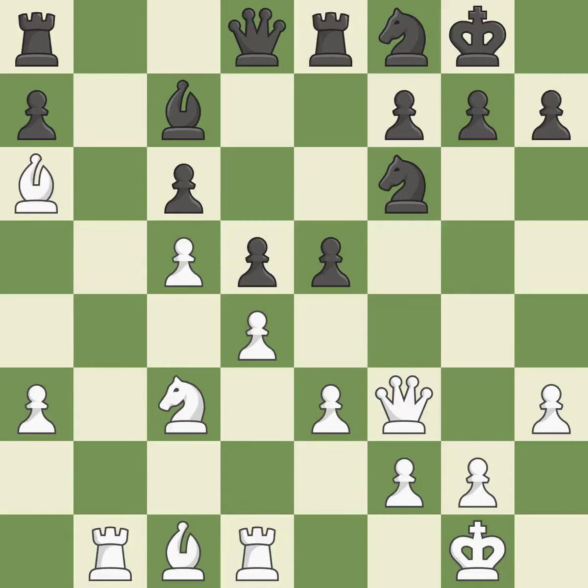This threatens to fork pieces. This permits the opponent to challenge the opposing rook for the open file — it is an inaccuracy. This challenges the opposing rook for control of the open file. This stops the opponent from being able to fork pieces — it is best. The rooks are linked by this, making it easier for them to work together in the future.